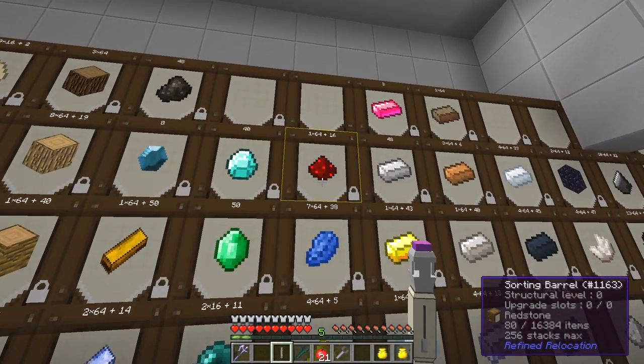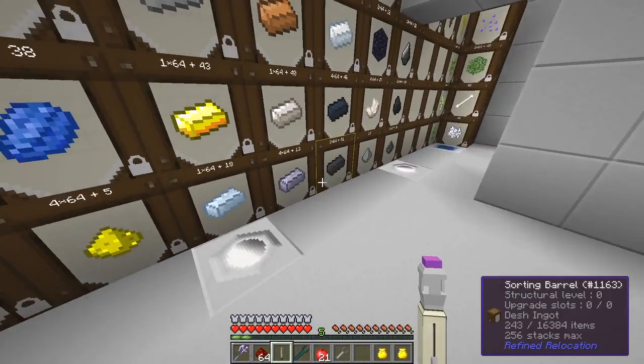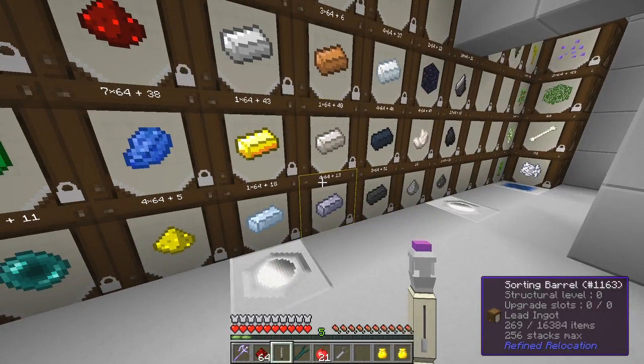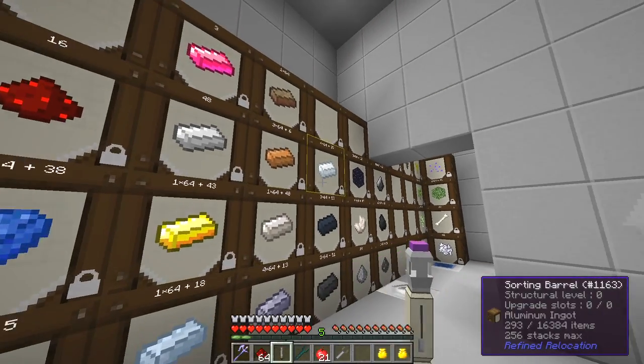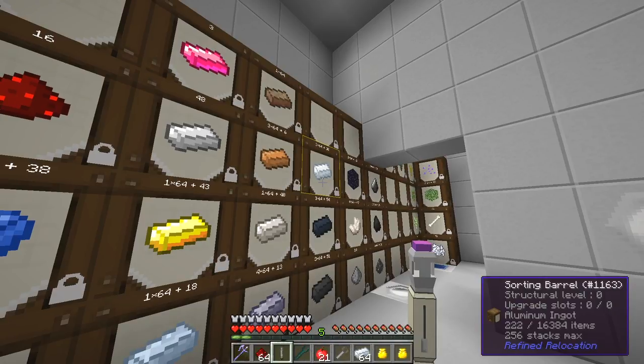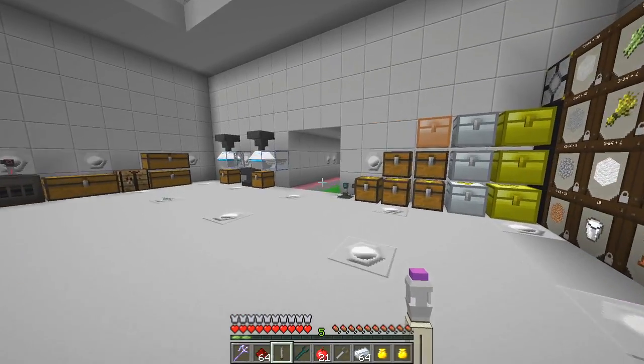I think we want to make a stack of these. Aluminium is this one — that's tin, lead, silver. Where's aluminium gone? Here we go. Now this is the wrong type of aluminium, but we'll just carry on and do that.